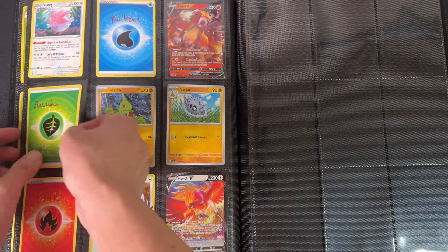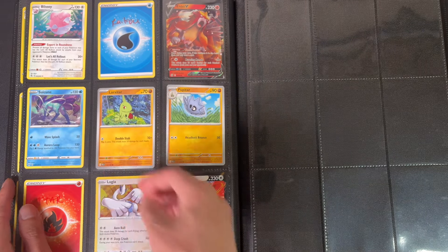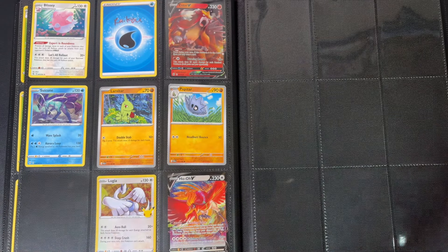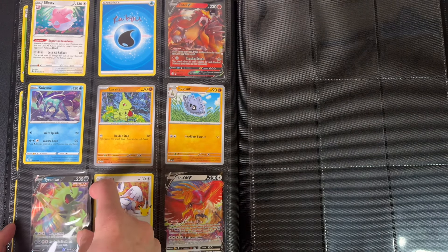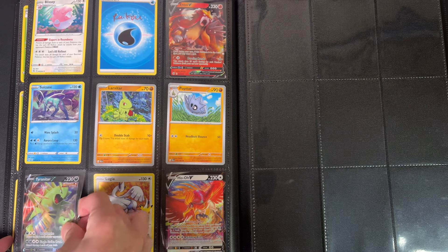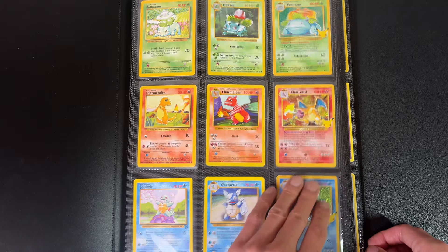I'm planning to get the Crown Zenith set of all the legendary dogs. I think that's what I'm aiming for. And Tyranitar - this is from the tin - but we've got the Paldea Evolved one on the way so we're going to update this again. Alright guys, here is an update on the Pokedex Kanto region.